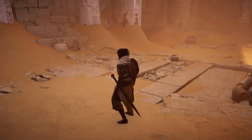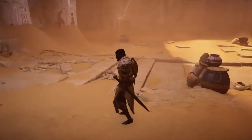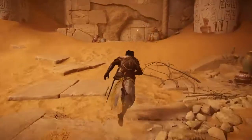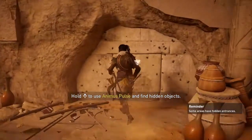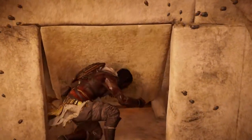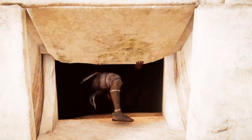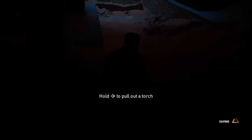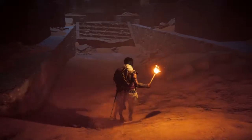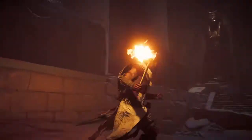Now Bayek thinks there's nowhere out. But if you use your Animus Pulse — which you have to push up on the D-pad — you can find a little triangle mark, and that will take you to a hidden exit. You'll be told to choose your torch. That lights up where we are. You can drop the torch by pressing R2.